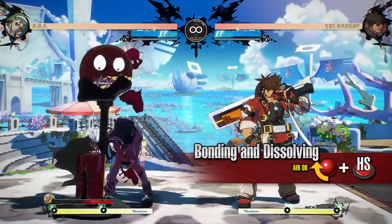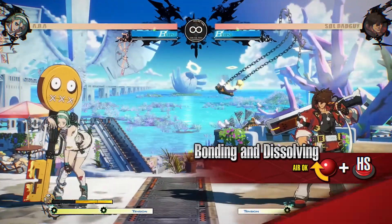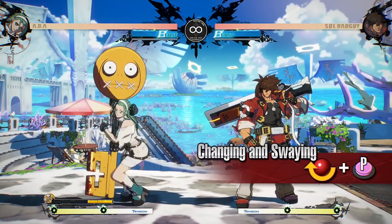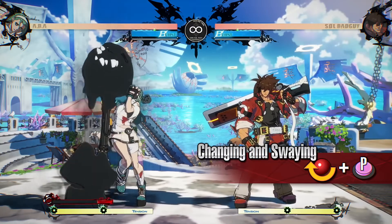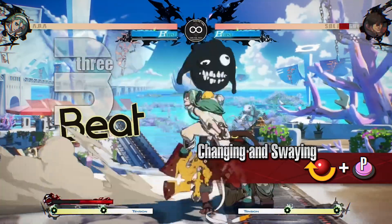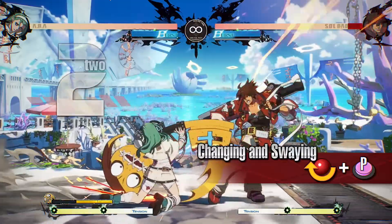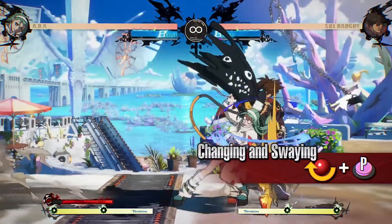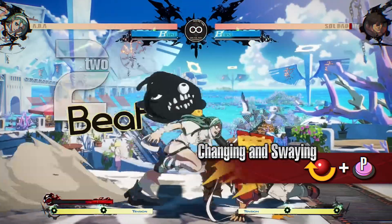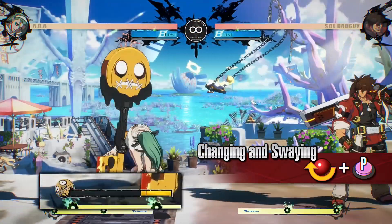The mode ends after landing this move while in Jealous Rage. Changing and Swaying: this move can be used while the Jealousy Gauge is above a set value. Using it enters Jealous Rage. After increasing the Gauge with various attacks such as Frenzy and Astonishment, enter Jealous Rage to go on the offensive. While in Jealous Rage, this move can be used regardless of the Gauge remaining. It can restore some of the depleted Jealousy Gauge while ending the mode.